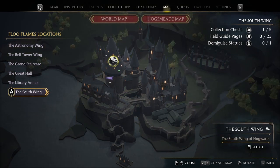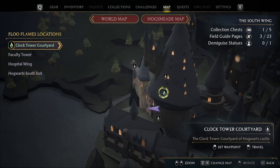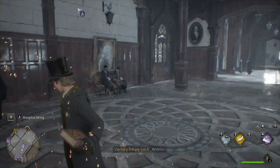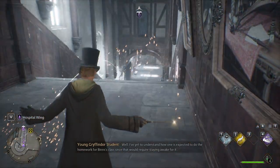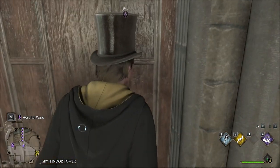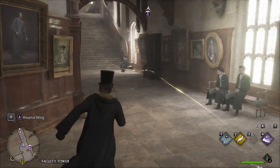So where am I again? Yeah, I took a little break to get a breather. My target was the hospital wing — there we go. Revelio. Very good. It was leading me to the wrong spot.